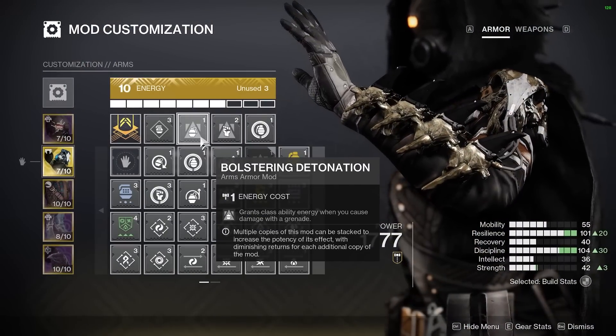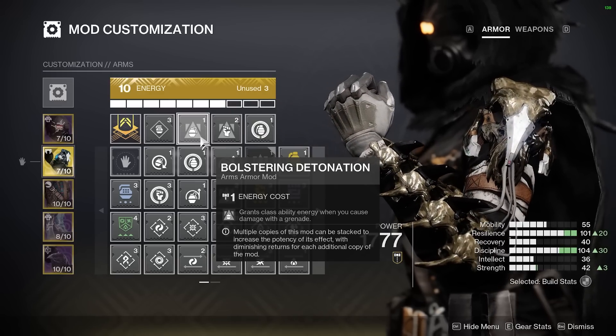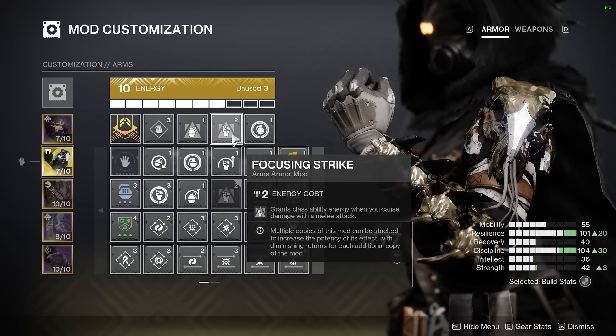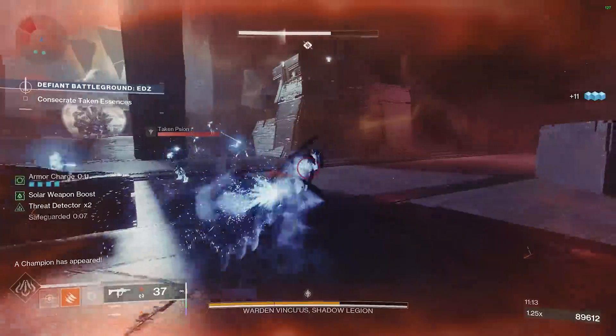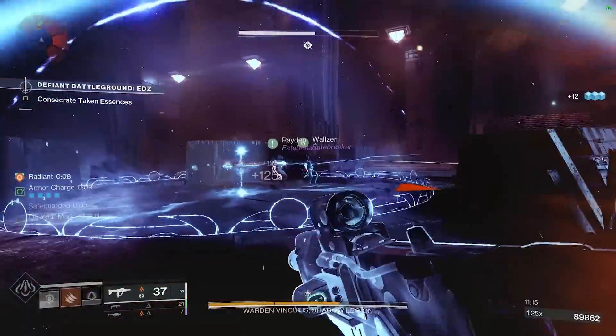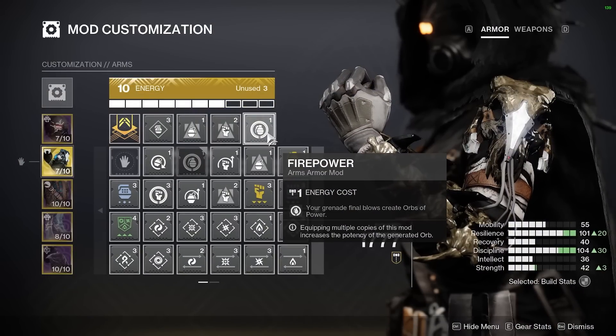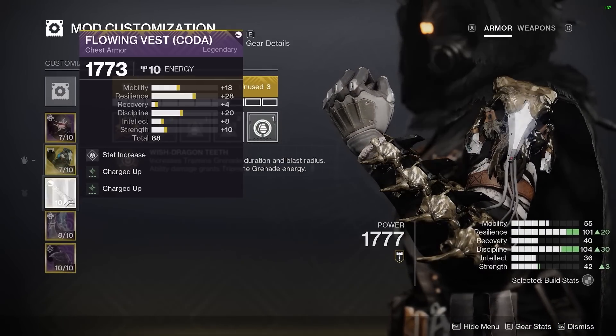On our arms, we will take Bolstering Detonation, which grants class ability energy when dealing grenade damage, and Focusing Strike, which grants class ability energy when dealing melee damage. This combination feeds a ton of free ability energy into our DPS loop. We round this out with the new Firepower mod, which creates another orb of power from our grenade final blows as well.